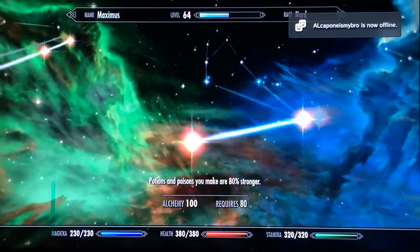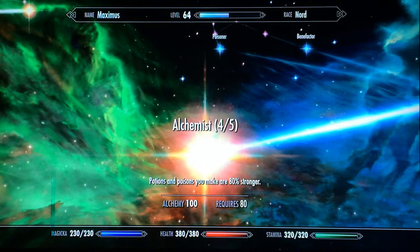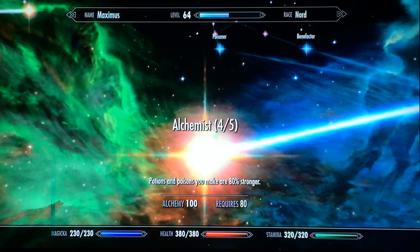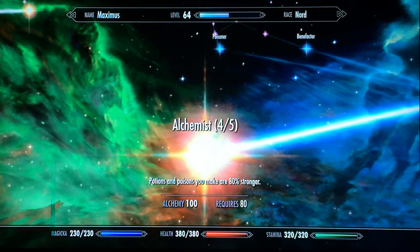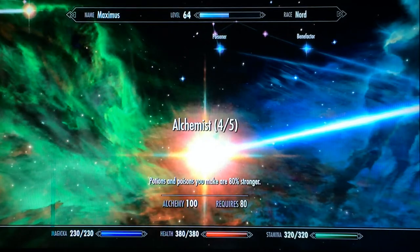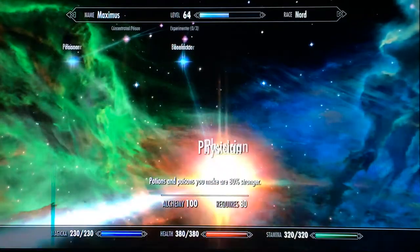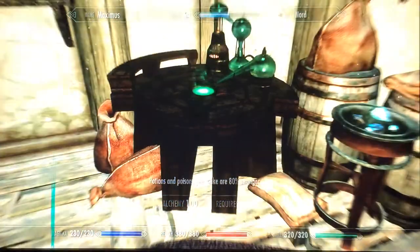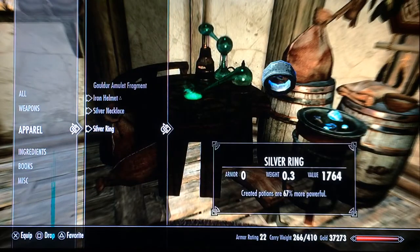I have my alchemy at 100. What alchemy does is make your potions and poisons a lot stronger. It's good to have your alchemy at three, four, or five out of five — just keep it above three. You don't need all the fancy perks right here; all you need is just this first one.